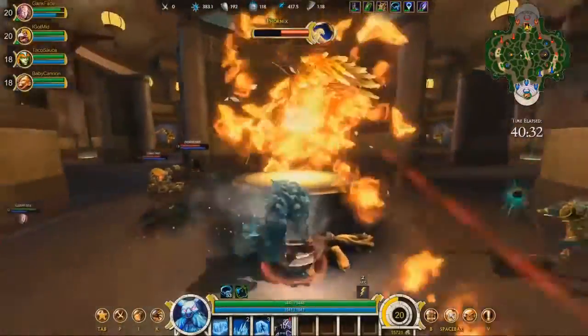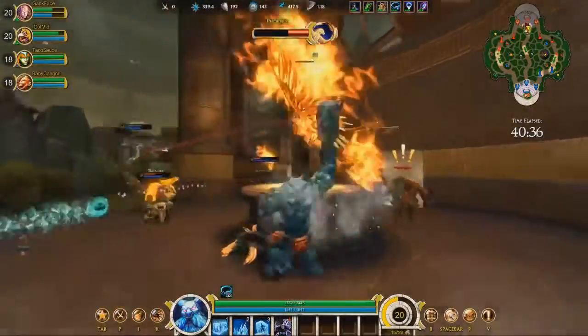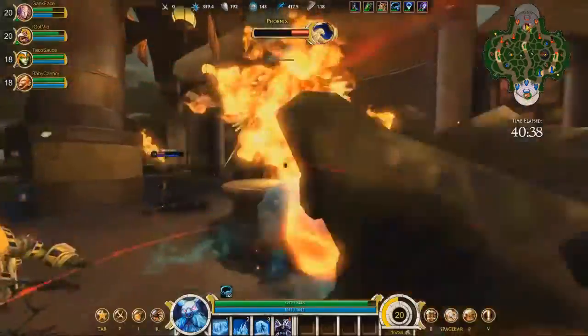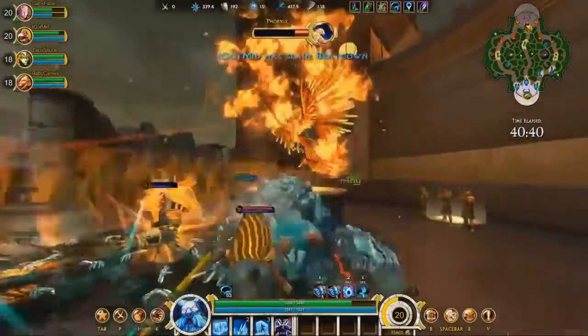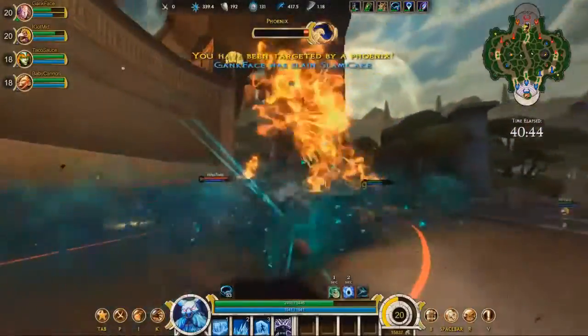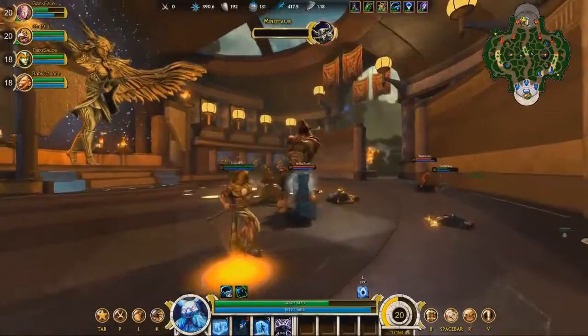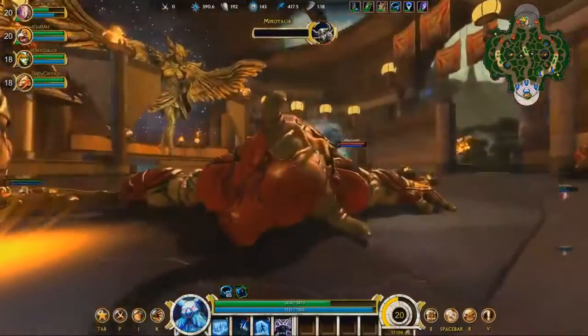Before the end of the game, you'll see large team fights to destroy phoenixes. Players may also sneak out to take down the Fire Giant. You do not want to be farming minions at this point — stay together. Take out at least one phoenix, and then take down the Minotaur. GG.